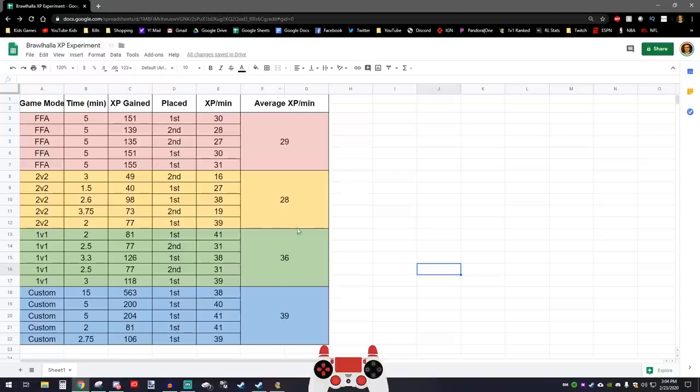This is the chart I created. In free-for-all, I played five games. The time for each game is five minutes. I placed 1st in three of the games and 2nd in two of the games, and I got a little bit more XP when I placed 1st. The average XP per minute for free-for-all was 29 XP per minute across five games.